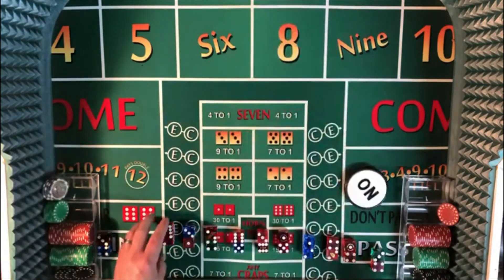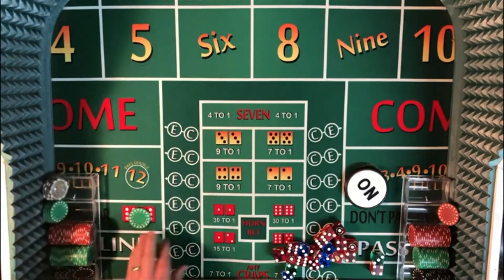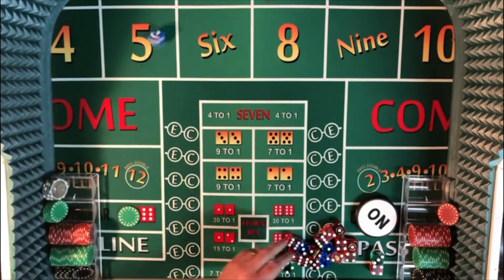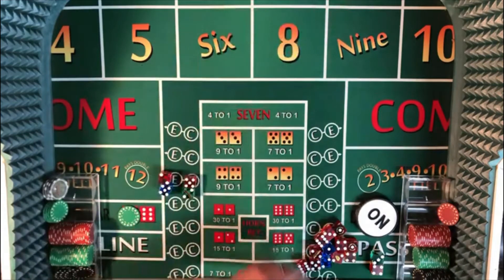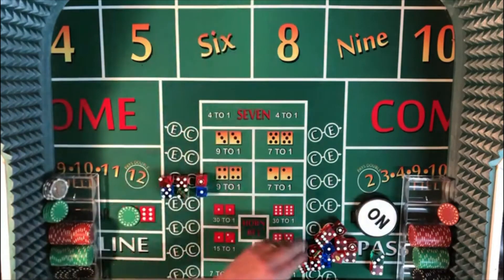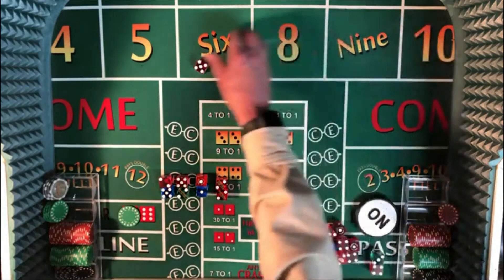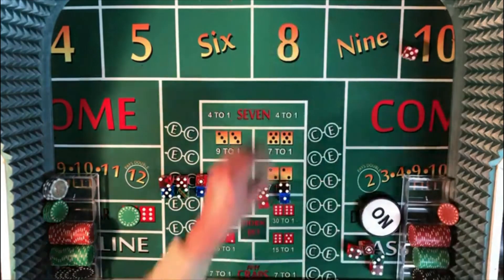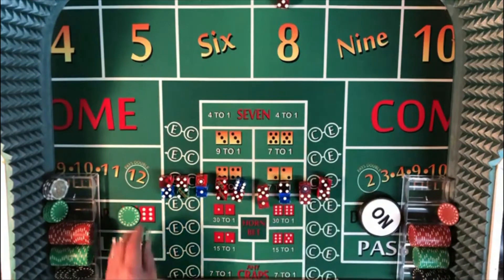The second round of 10 rolls begins. We 7'd out on the last roll, so here we go. First roll: 7-out. Another 7-out. Snake eyes. Hard 4. Yo 11. Easy 6. No Field 5. Easy 6. Easy 8. And the final roll of round two is another Easy 8.